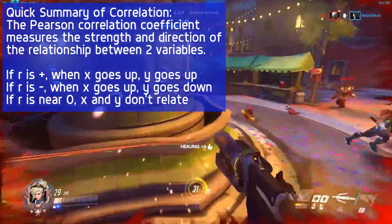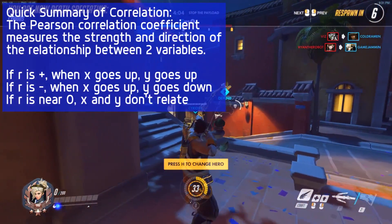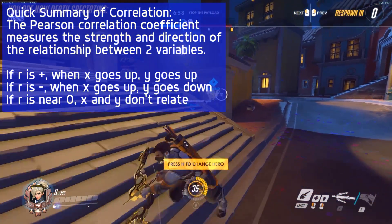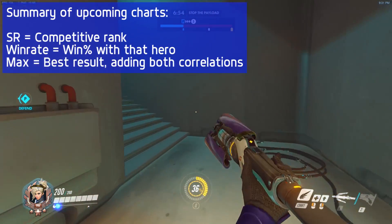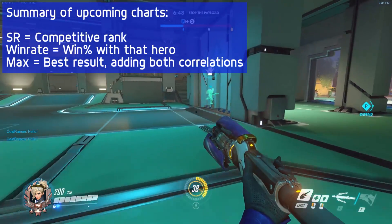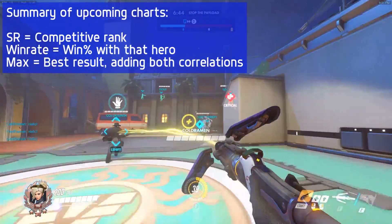Correlation is just a way of showing the relationship and the direction of the relationship between two variables. If it's closer to 1, it's a positive relationship. If it's closer to negative 1, it's a negative relationship. And if it's close to 0, there's no relationship at all. The correlations we're going to look at are ones for SR and for win rate. Basically, we're trying to find the stats that optimize both of them together, and that's our max result.